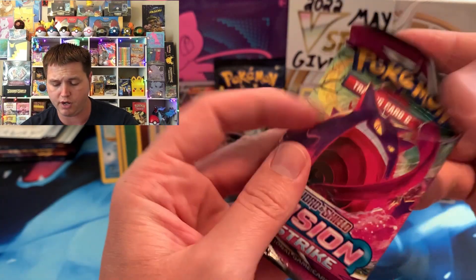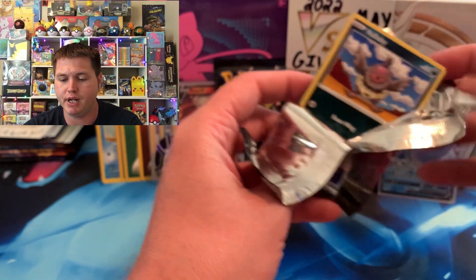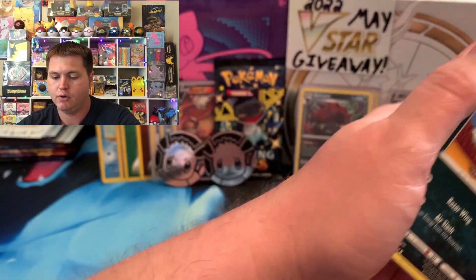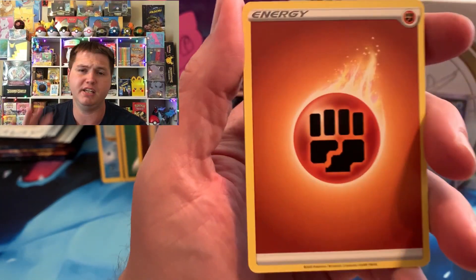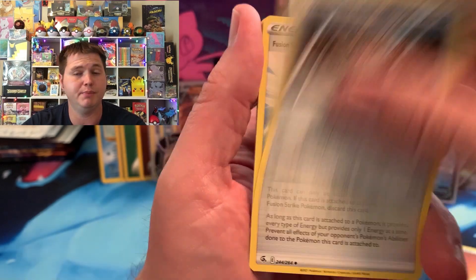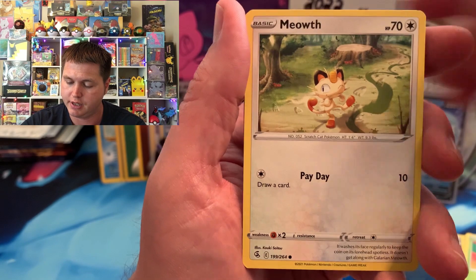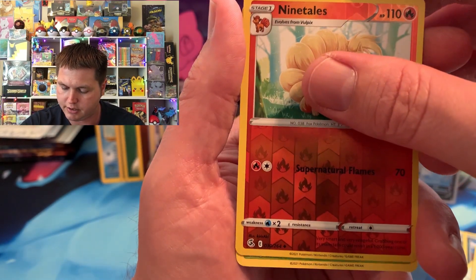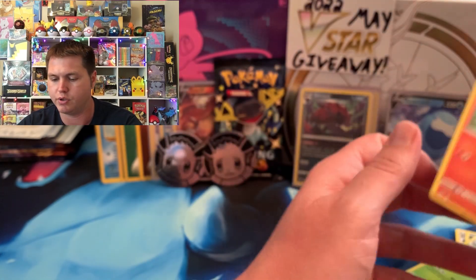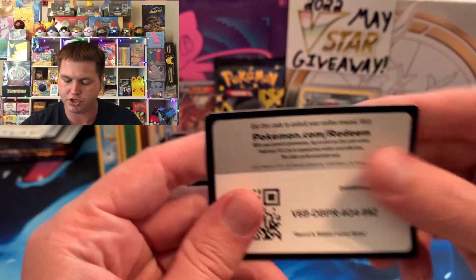The best card we got from Fusion Strike so far was the Celebi V alternate art — we pulled two of those. Hoping to beat that in this pack. We got a Ninetales reverse and an Escavalier. So it's doing the same thing to me — striking out on Fusion Strike.